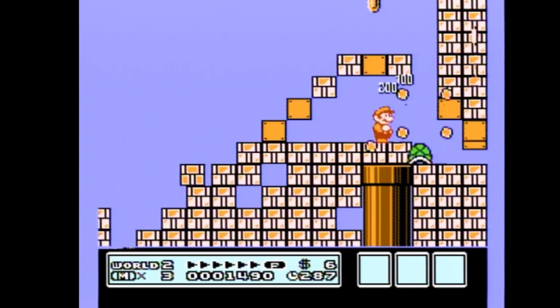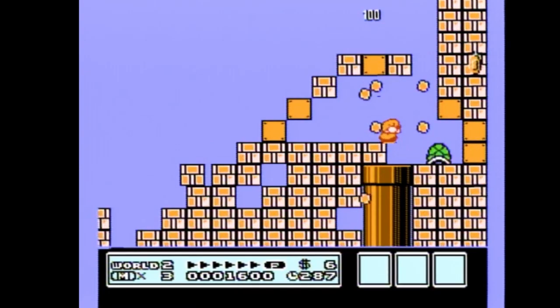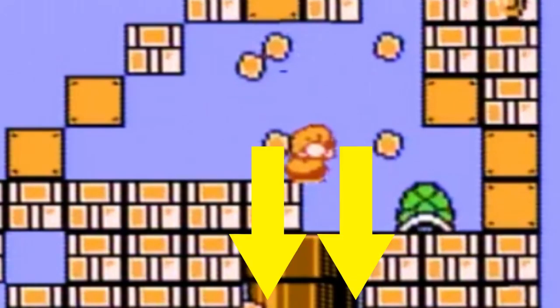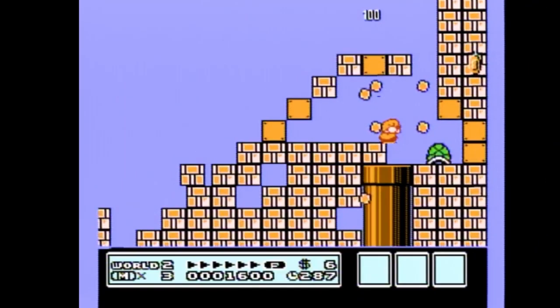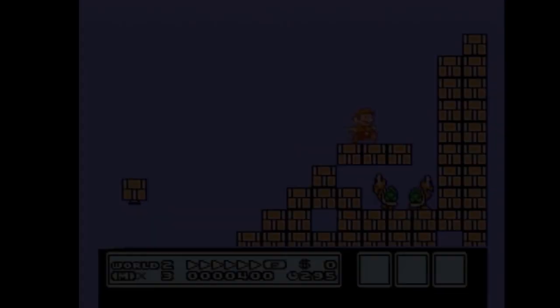Once you have shot it back to the right, stand on the right side of the left block directly over the pipe and hold down the whole time. Here is the amount of room you have to enter the pipe. If half of Mario's body is anything outside these lines, you won't enter. When the shell breaks the block, you'll go right into the pipe. Don't worry, you're safe to hold down the whole time. I'll play it in slow-mo so you get a better idea of how it's done.